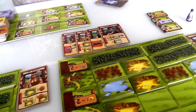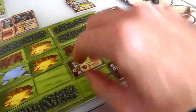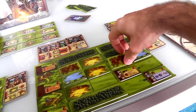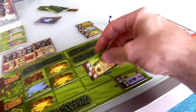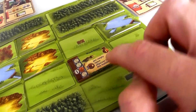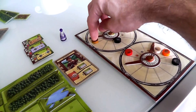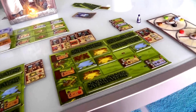Now Jen gets to do her build and she's very happy — she builds her wood depot. Before building, she removes the adjacent grove from the game, then places the depot and spends one clay. It's worth one victory point, and gives two logs per empty adjacent space — diagonals don't count. She had four empty spaces adjacent, so she gets eight wood, completely maxing out. Very nice.